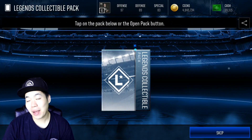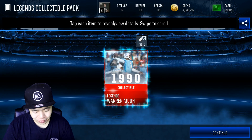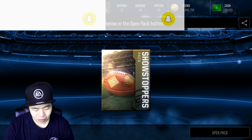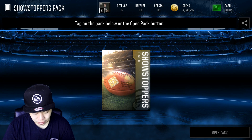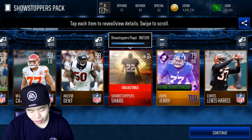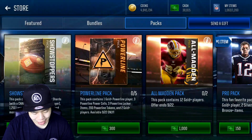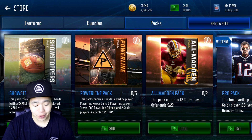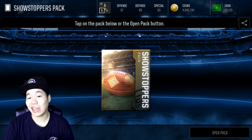My pack luck is not as good as last time — definitely not. Warren Moon — I don't need a quarterback. Reveal all — we got a stack player, I'll take that. Stack players are always nice. What I find weird about stack players is elite stack players give you about as many collectibles as a gold stack player.